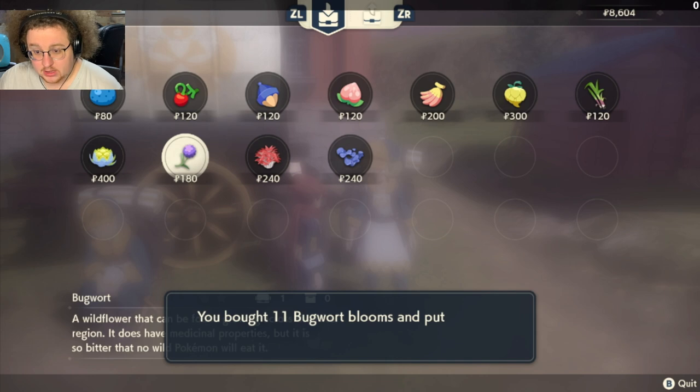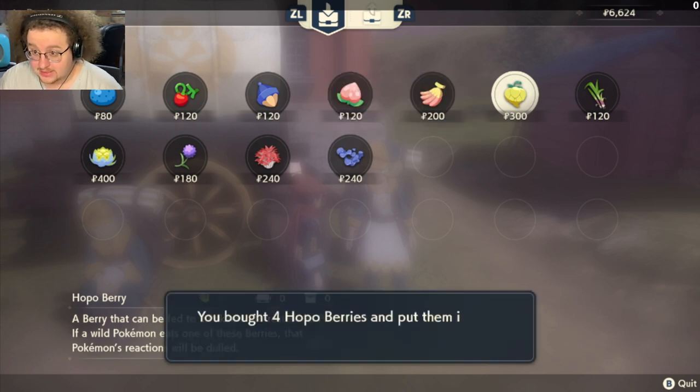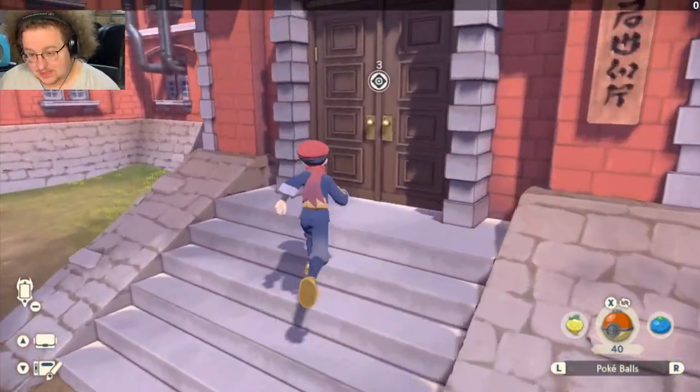On top of what I'm buying right here — 11 Bugworts, 12 total because I picked up one on the first day — and then four Hopo Berries. No matter what you buy, make sure you have a ratio of three Bugworts for every one Hopo Berry, because the recipe for a Stealth Spray is one Hopo, three Bugwort. On top of the four Hopo Berries and 12 Bugworts, I would recommend also buying 11 Oren Berries if you can afford it, because I forgot and got punished for it.